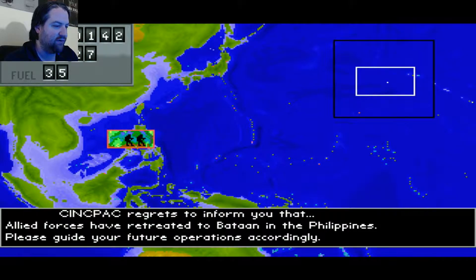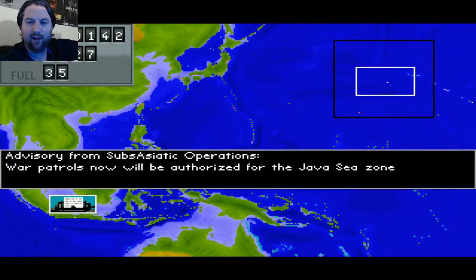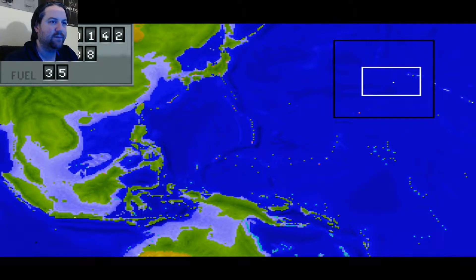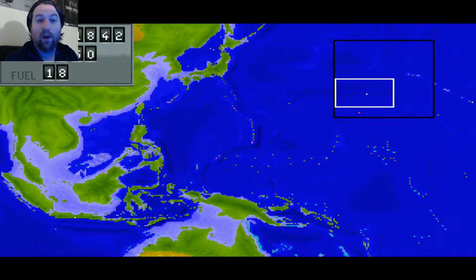Allied forces have retreated to Bataan in the Philippines. New submarine bases will be established near Perth on the west coast of Australia — so if you're down near Manila, you have a new base down there. War patrols will now be authorized for the Java Sea Zone and Celebes. Basically, that's all the war patrol is — just floating around with random encounters with enemy vessels. You don't have to worry about these red dots — those are enemy bases. You can't port at them and hovering around them won't increase the encounter rate.